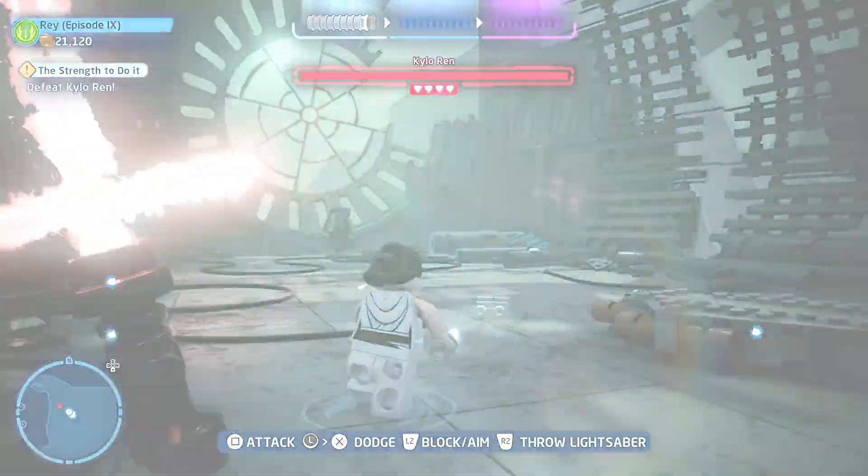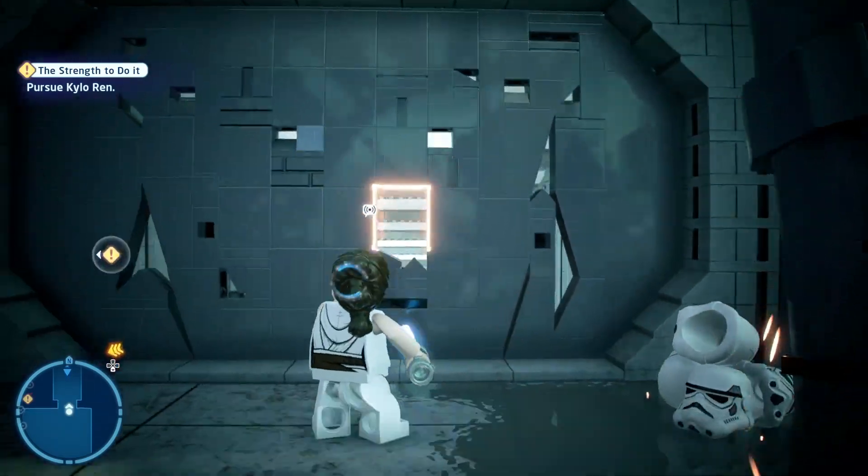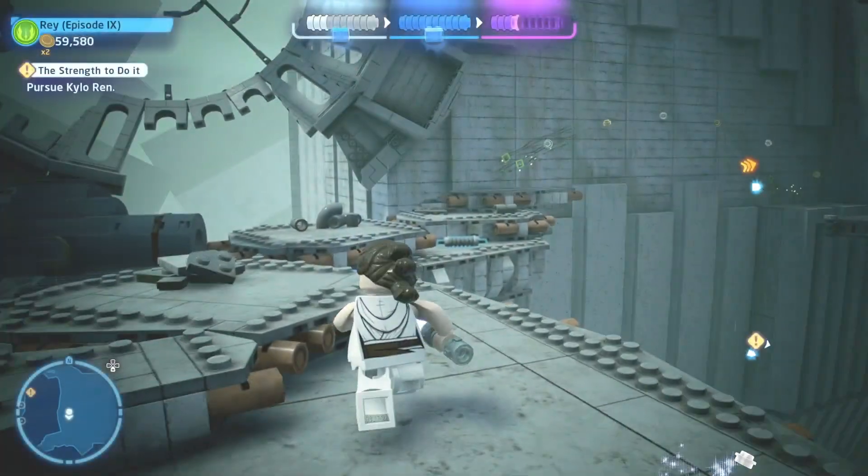Things start out with the battle against Kylo Ren. Once you've beaten him in the first phase, you can head over to the right-hand side and cut your way through the wall, which will give you the first of the minikits.